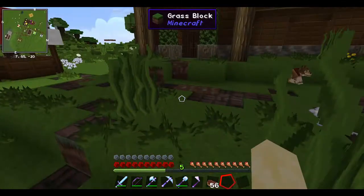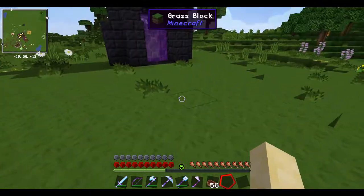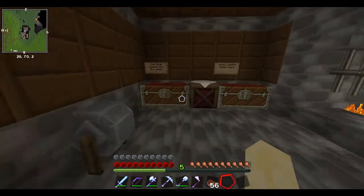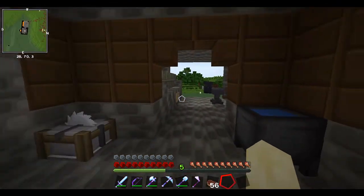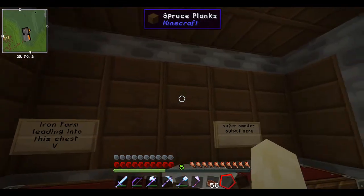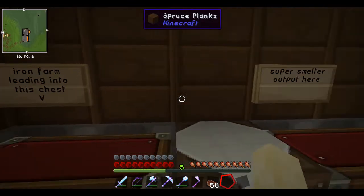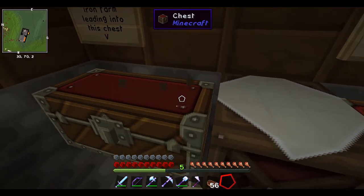I'm not sure how we'd decorate all these farms to look quote-unquote normal. We have two options for the iron farm - let me know which one you'd prefer in the comments down below. We could either extend the house - it is a little small - and put the iron farm in the extended bit, or we could have the iron farm under the house and use some hopper, dropper, and water elevator shenanigans to get the iron into the chest.